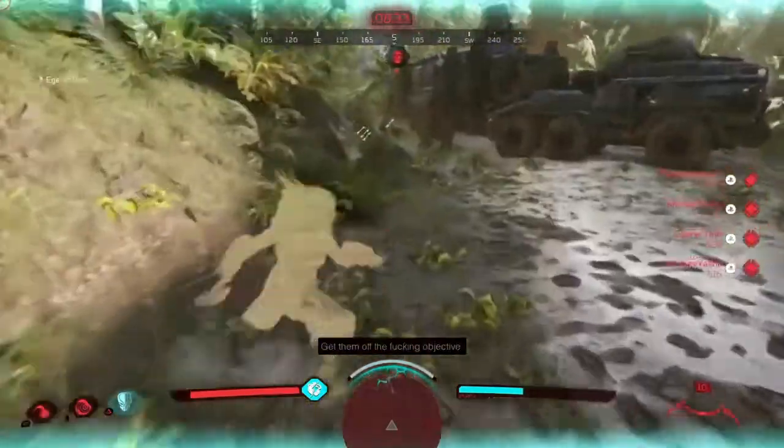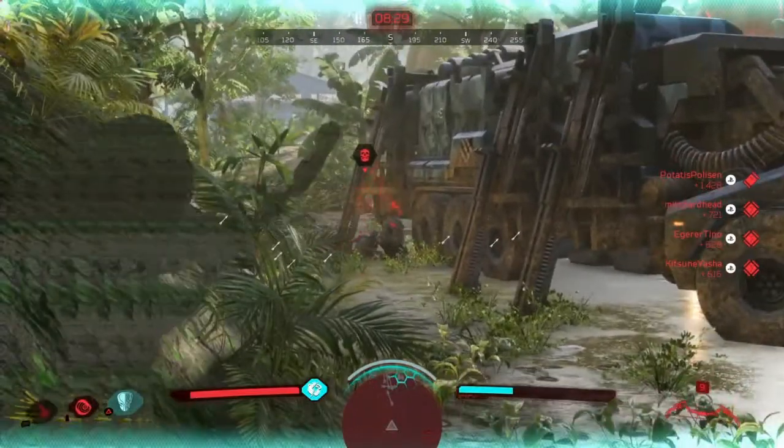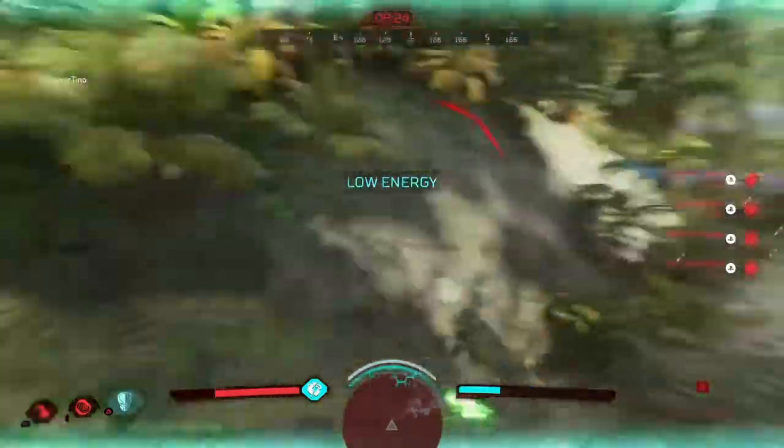I got a down there but I can't go for the claim because I'll go into second wind. I missed that shot, then downed him as well. However look at this damage — I had to move away because if I'd stood still for one more second I would have died.